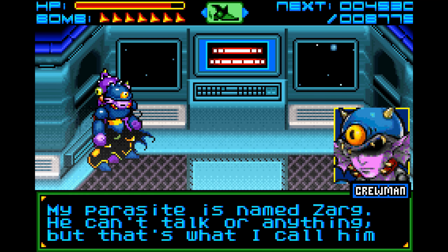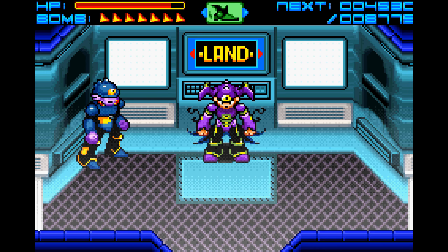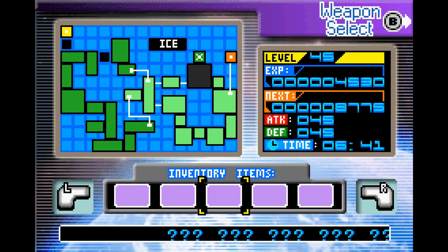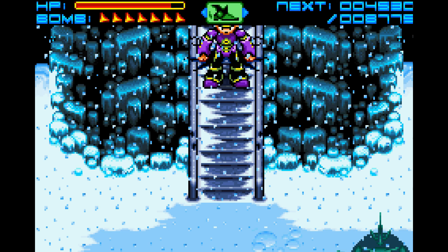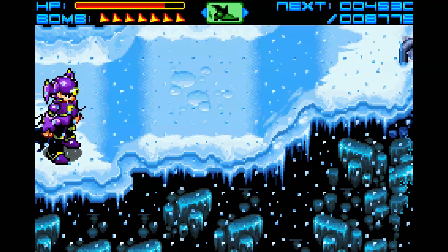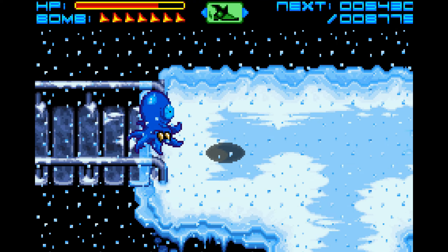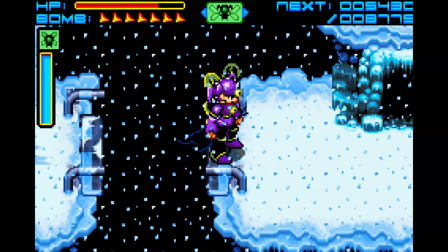My parasite's name is Zarg - you can't talk or anything, but that's what I call him. Unfortunately the commanders here have nothing to say, which is sad. On this map we have to head in a specific direction. We'll go this way - run past everyone. Ended up fighting a mini boss. There are two bridges here, one on top and one on the bottom. We need our scanner because it's hidden - there it is. He's very angry.